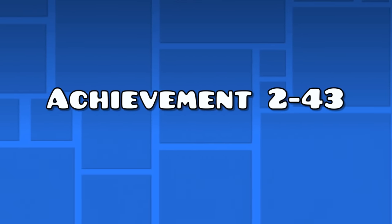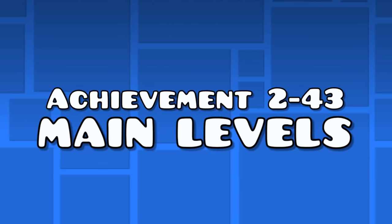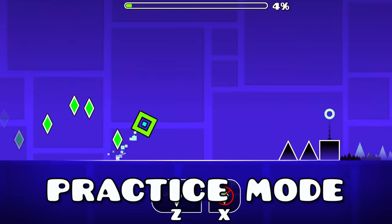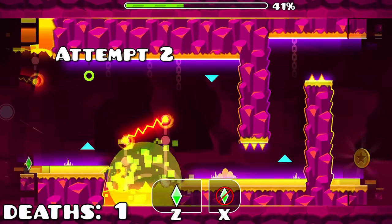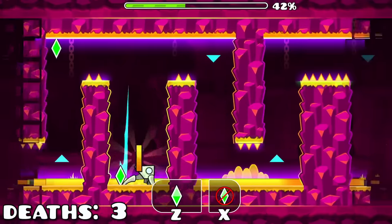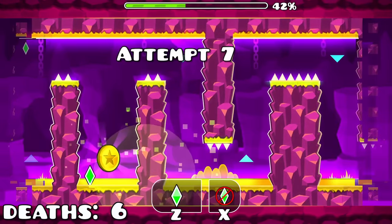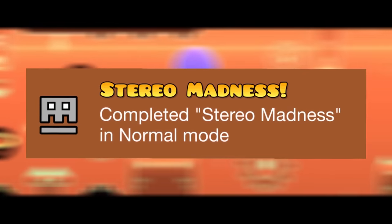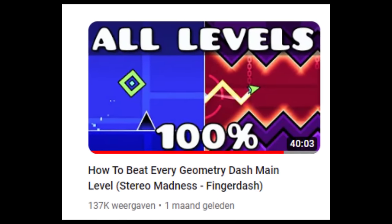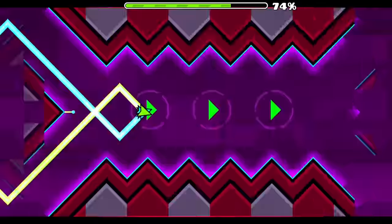Achievements 2 to 43 — the main level achievements. For the following 42 achievements, you need to beat all main levels in practice and normal mode. The achievements where you need to beat a level in practice mode are simple, since you can spend as much time trying as you need to. For the achievements where you have to beat levels in normal mode, I recommend watching a video on how to complete all main levels easily. After that, you should be able to beat them all.